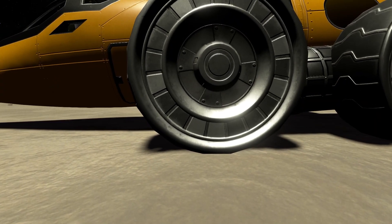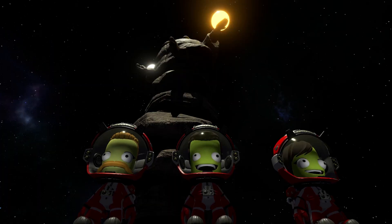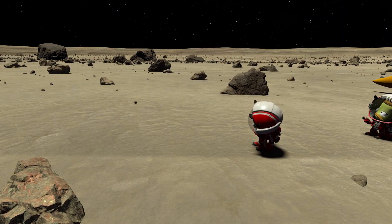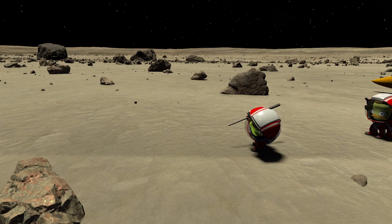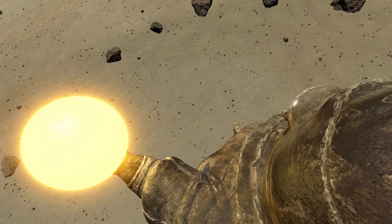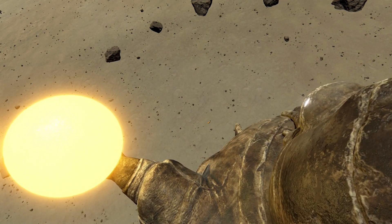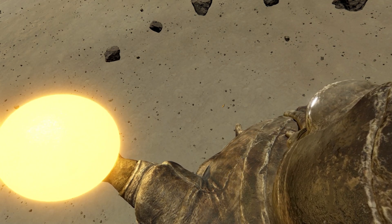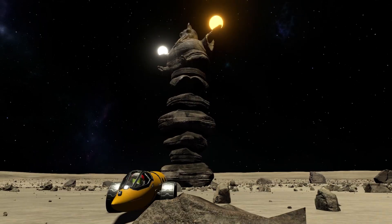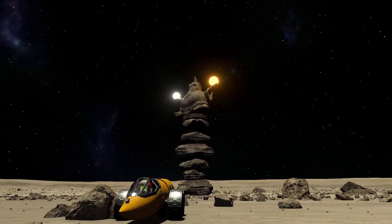We have arrived at the monument and the three Kerbals can get out. It's kind of a weird atmosphere here. And then Valentina Kerman can plant the flag. But somehow they can't get rid of the feeling that they're being watched by something or somebody. So they'd rather drive away than be in this weird atmosphere, and they'd rather go home now.